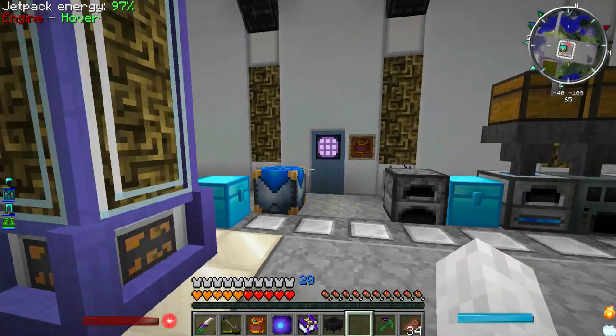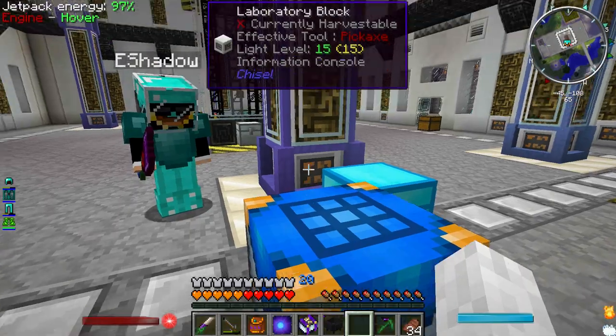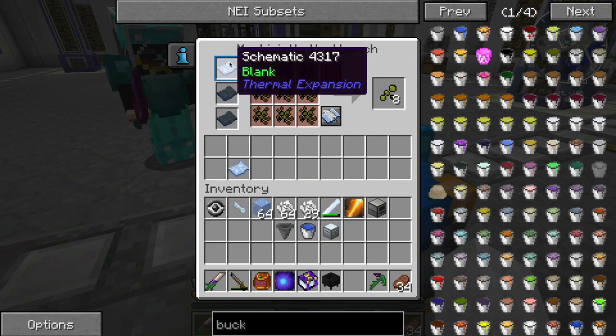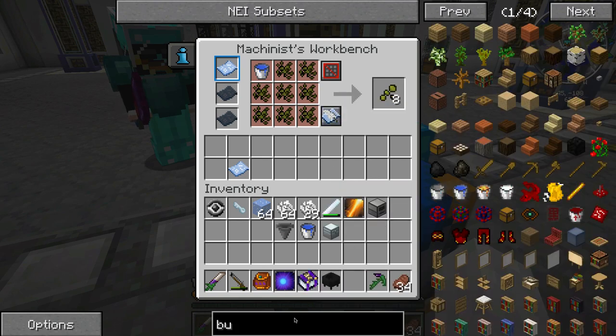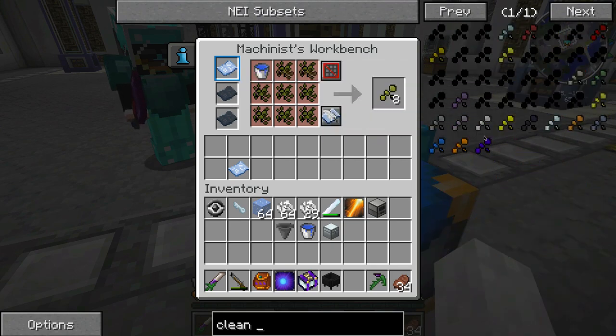You may have noticed this little guy over here - I was wondering what that was. This is how you make schematics. You put a little schematic in the slot up top, then you look up your recipe of interest. We're looking for some clean recipes - what sort of clean things do you want?